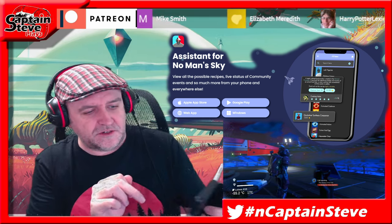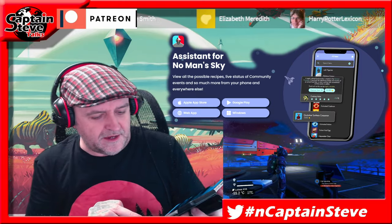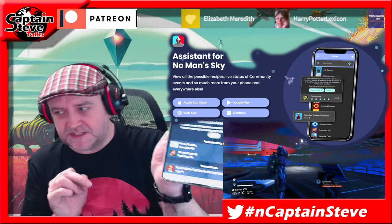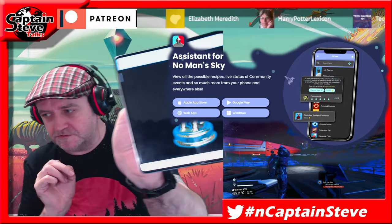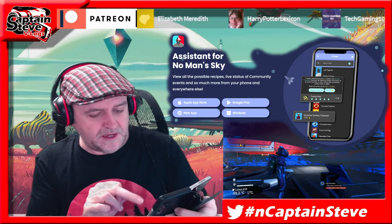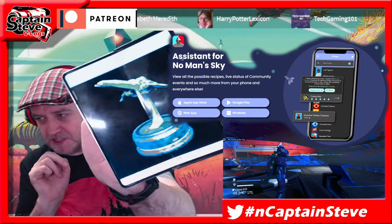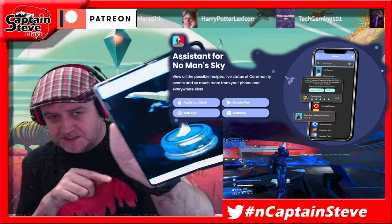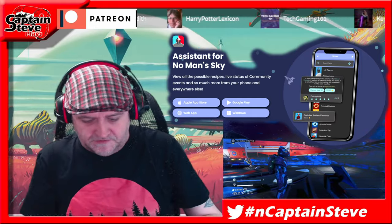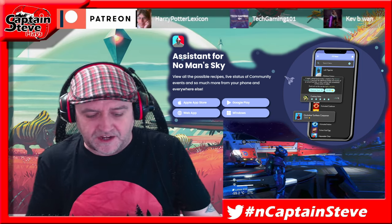After the decals we've got more ice statues: an Atlas statue — very lovely — the ice Diplo, which is the one I really want, and then the Fighter as well, which is actually really cool.